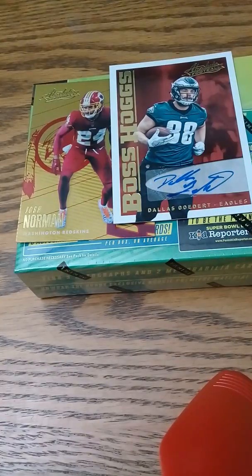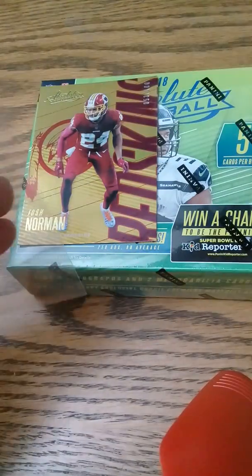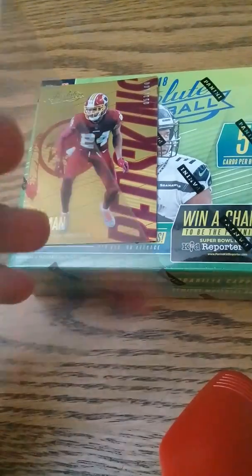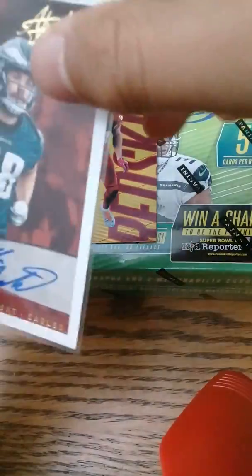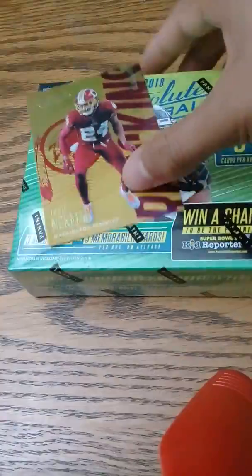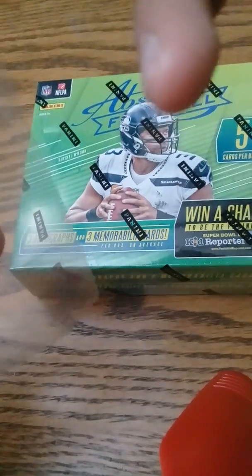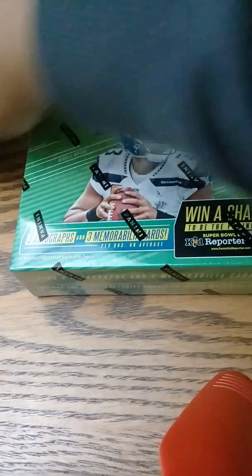One color patch — he's got a sun and the sleeves. I don't know what those are. Boss Hog. All those are numbered — I think it's one of these per box, or one of these for every three boxes you get. Not numbered. Josh Norman out of 100. Last box.